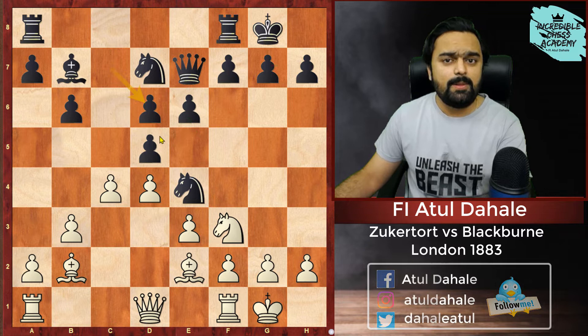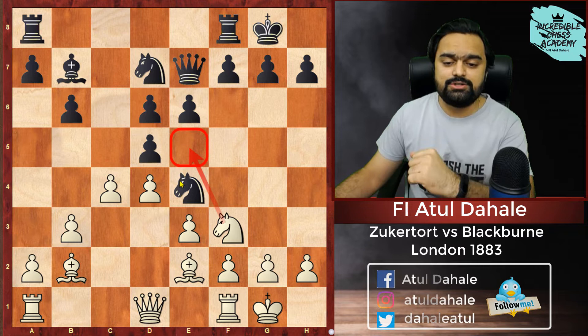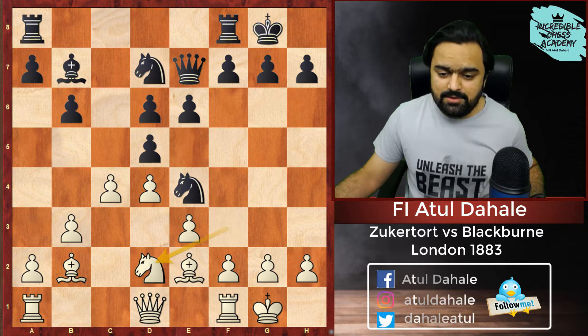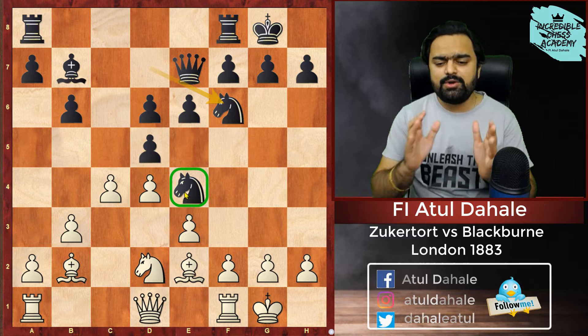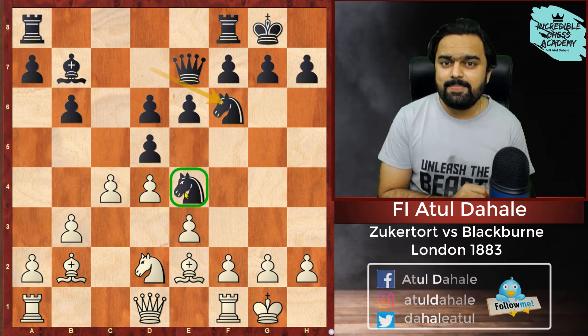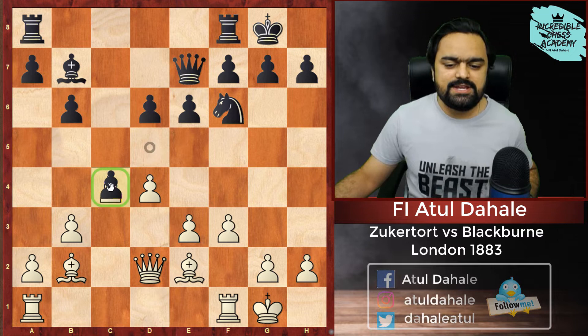Even though Black has lost the Bishop pair advantage, he has got something in the center. The game continues Knight D2 because the Knight on E4 is a very strong piece — we need to exchange it. Knight to F6 — he is trying to maintain the Knight on E4. But Zukertort was very stubborn; he wanted to control the center. So what will you play to control the E4 square? We must play F3 in order to take control of E4. Then Knight D2 was played, Queen D2, and now he plays D into C4 — obviously wanting to open up the Bishop's diagonal.